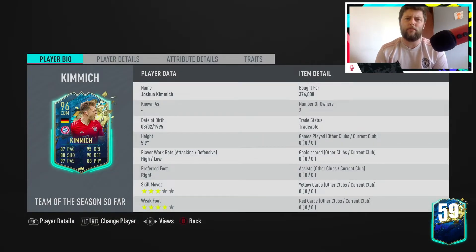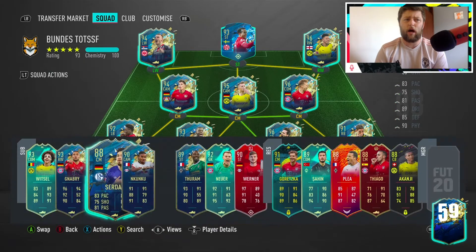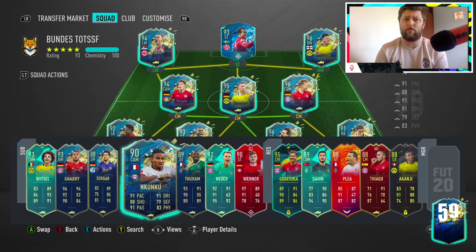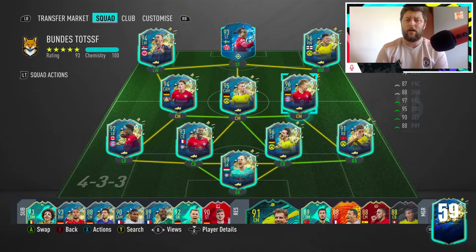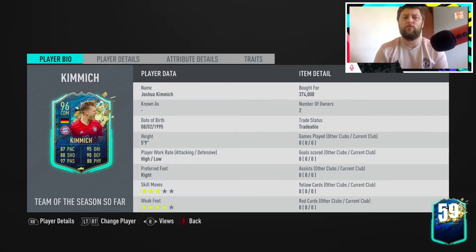We picked him up at 374k — I think he was sitting around the 400k mark last time I looked. He's a 4-star weak foot, 3-star skill moves. He is the main key in the defense, and if you pair him with someone like Witzel, the 93 from this week's Team of the Season, or maybe Goretzka's Player Moments — I know that one was quite expensive — they are the perfect two CDMs. Whack them next to each other and honestly they won't let a single soul through.